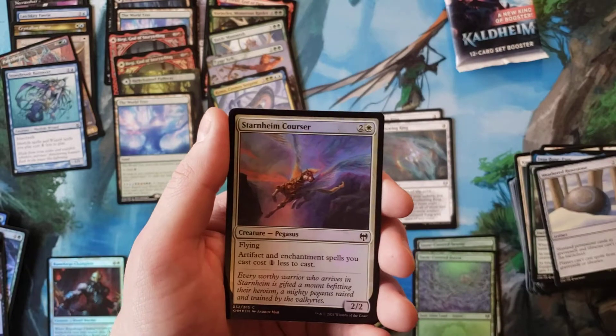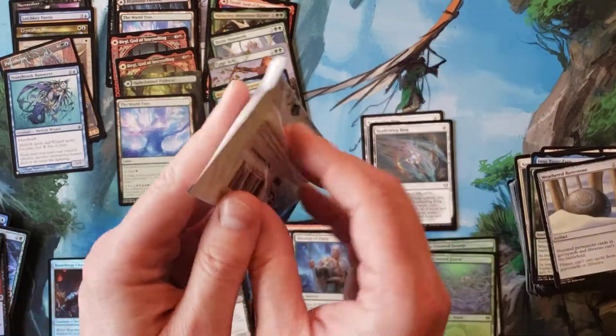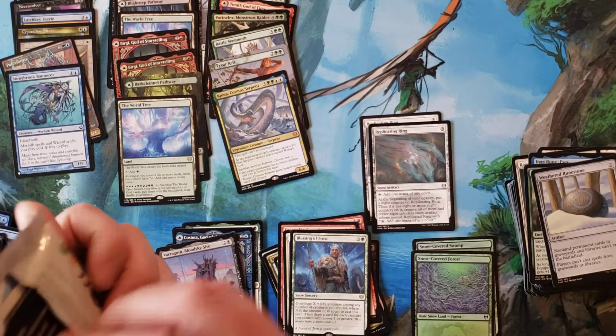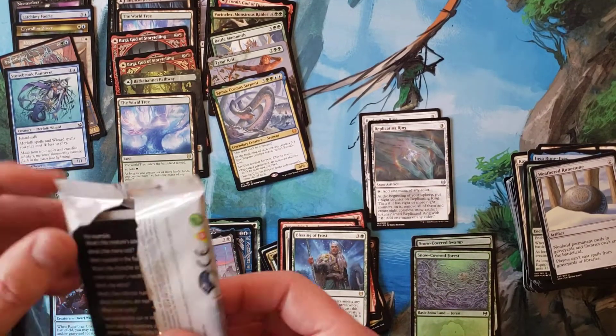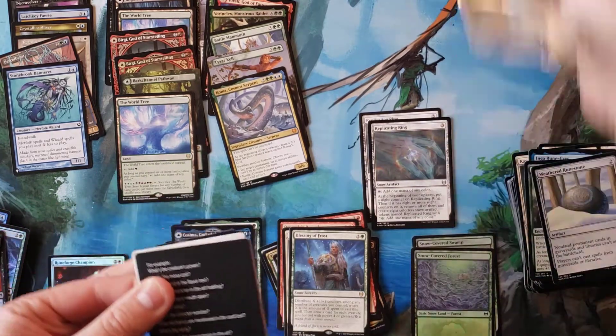Kai's Onslaught, Ingarune Rune Might, a lot of uncommons in this pack. Blessing of Frost for the rare, nothing. Starnheim Courser, nothing, nothing. Last pack everybody — I'd like to see something else from the list in here. I'm going to take that as a no — there isn't something else from the list in here.